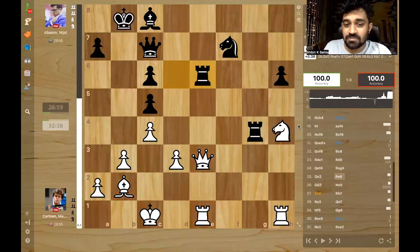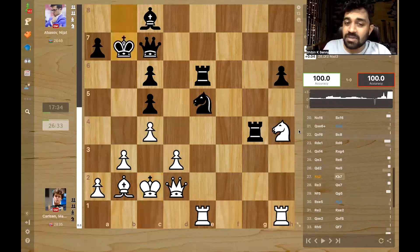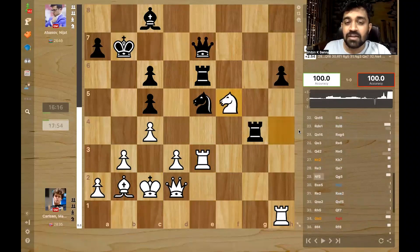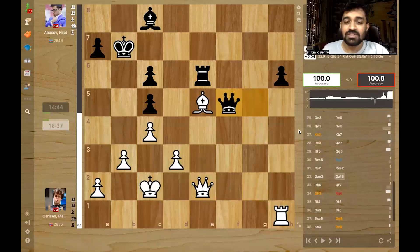Abbasov plays rook e6, queen goes to d2, knight e5, and now king c2 — a very brave move. Magnus is basically activating the king early, also getting out of the back rank so his pieces can go up, and defending d3 in case the queen comes to attack it. King b7 — Abbasov does the same. Now rook e3, queen e7, knight f5, queen comes to g5, takes, rook g2, only move rook e2 — defending. Then takes, takes and takes — a lot of exchanges happen.